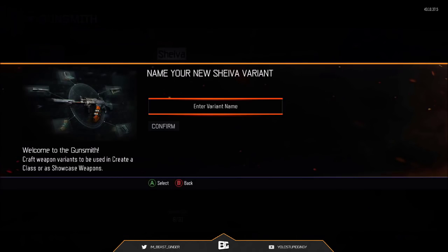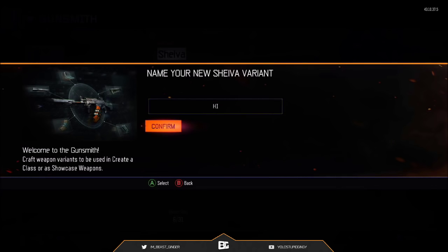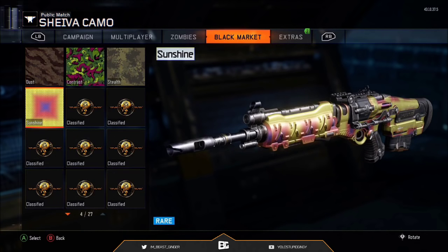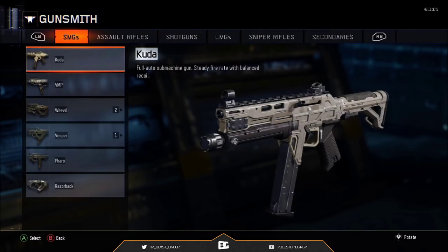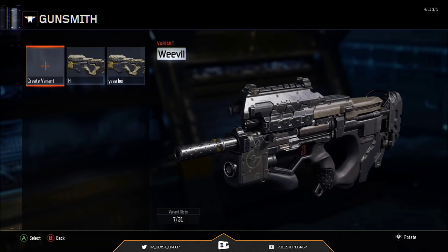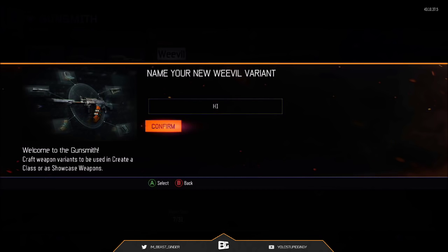You guys want to go to your first gun that has the camo you want to duplicate, and just enter the variant name to whatever — I just named both of mine 'High.' You want to go to your gun, go to the camo, and just go to the camo you guys want, which is Sunshine for me on the Shiva. From there, you guys just want to save that, and then go to the gun that you want the camo on, which in my case is the Weevil. The Weevil does not have the Sunshine camo. You guys click on the Weevil, enter a random variant name — it doesn't really matter — and then save that.